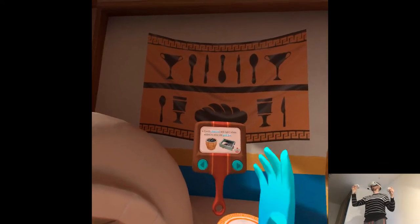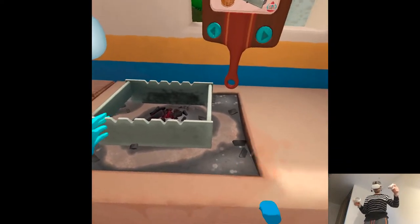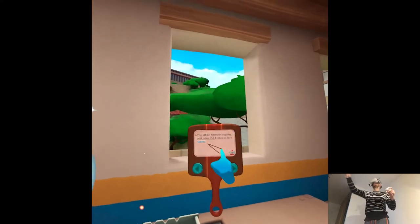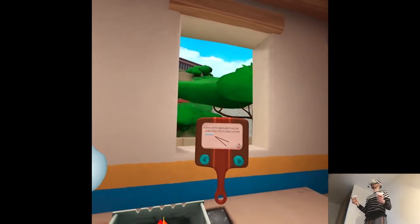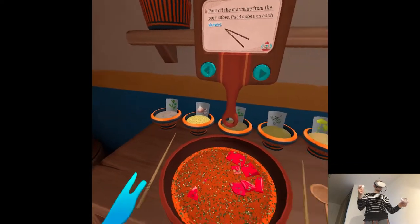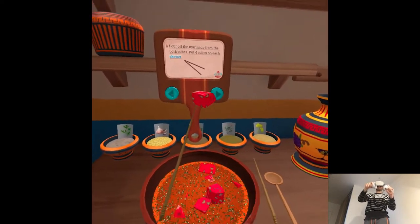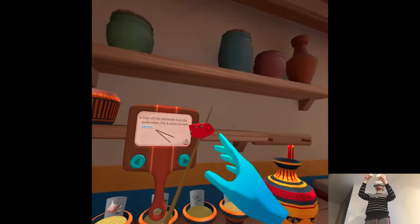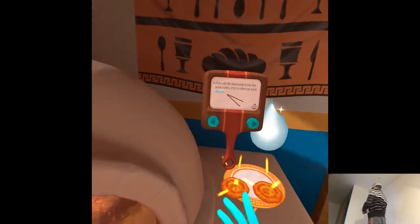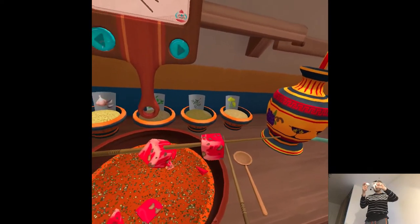The pitas are done when they are golden. Fresh charcoal will light when added to your old grill fire. Put off the marinade from the pork cubes, put four cubes on each skewer. The pita is perfect — quick, don't let it burn. You know, 'shuvla' is Greek for skewer. Souvlaki is the diminutive, so it means 'little skewers.'